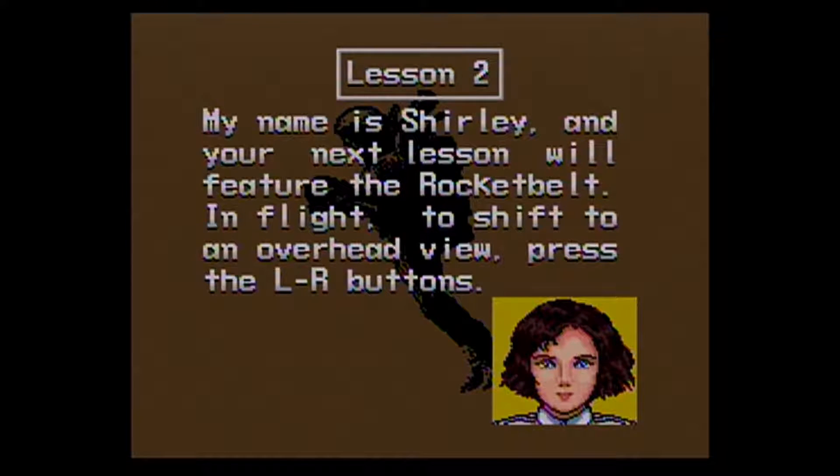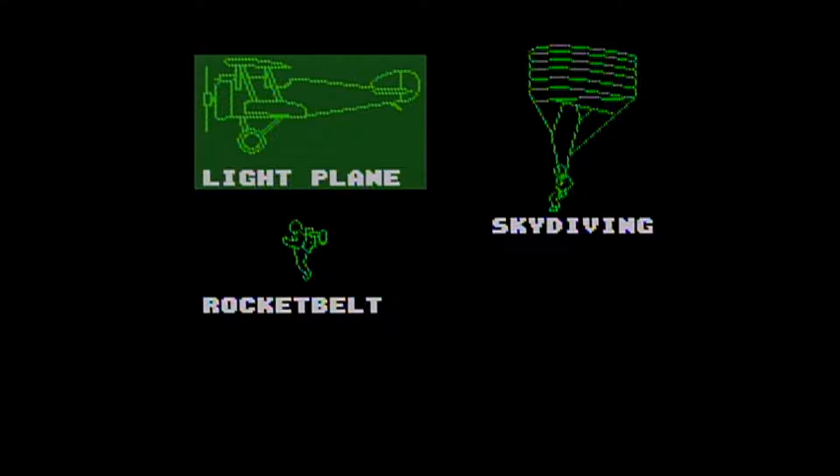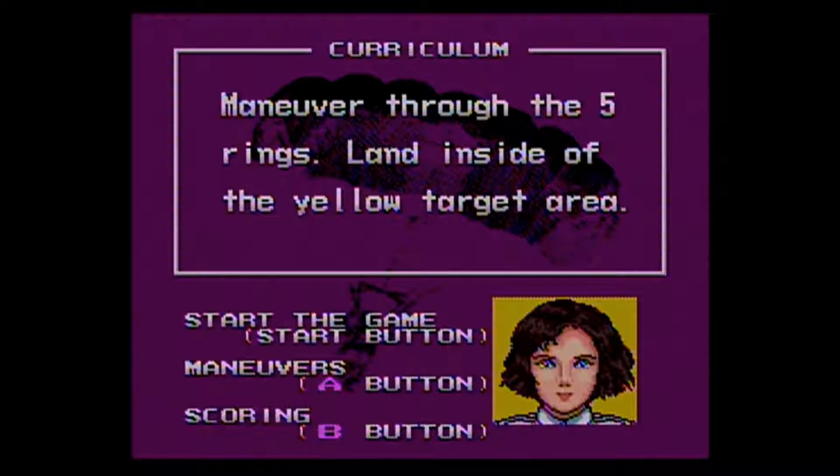Lesson two. My name is Shirley. Your next lesson will feature the rocket belt. In flight, to shift to an overhead view, press the LR buttons. Thanks, Shirley. Lesson two: complete three objectives, score 220 or more to pass. So what do we got? Let's start with the skydiving — that way I get my terrible one out of the way first. All right, maneuver through the five rings, land inside the yellow area.